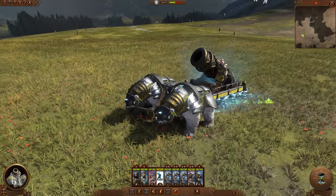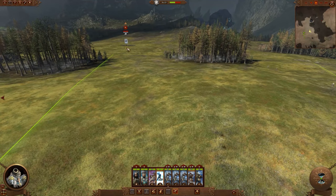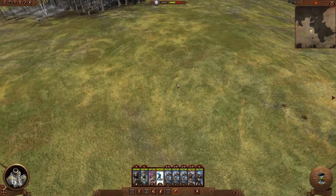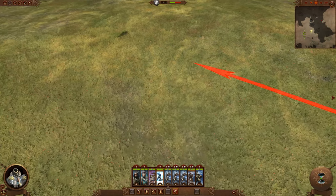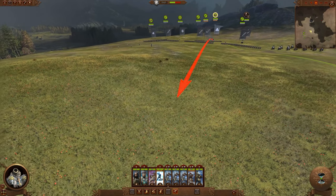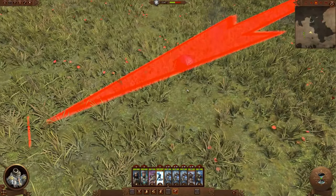For manual artillery aiming: normally you right click a unit and the artillery fires at it, but if you hold Alt you can manually aim where the artillery fires even if there's nothing there. This is especially useful when there's a big blob of enemies and you want a precise bombardment without hitting your own troops.